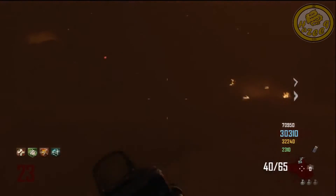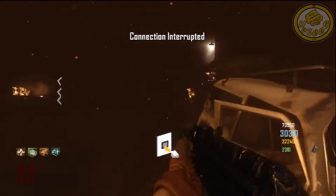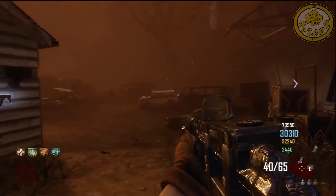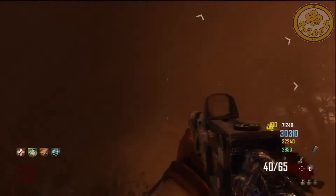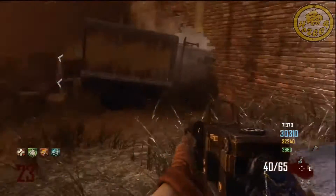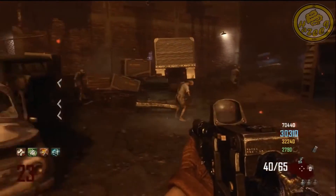Of course, with the introduction of Gobblegums in Black Ops 3, it's a lot easier to control because you have a Gobblegum that can give you three free Fire Sales. But that's a whole different story. Fire Sales are annoying, though of course they're useful sometimes. Fire Sales are coming in at number three.